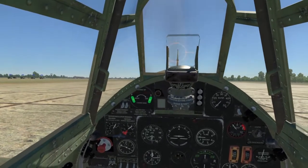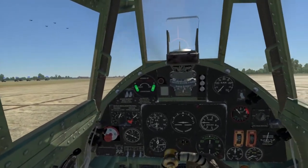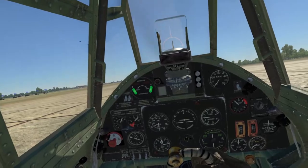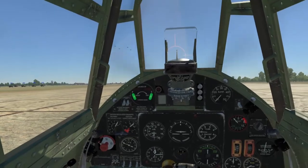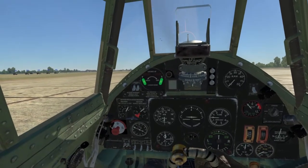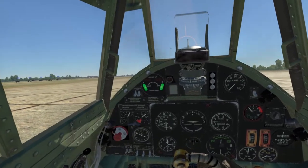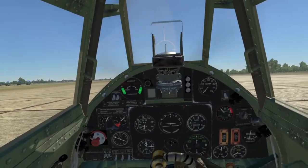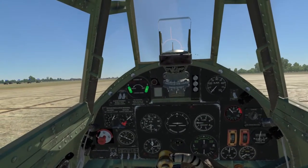The biggest problem that new players encounter with taking off is something called P-factor. There's a long, slightly complicated explanation on Wikipedia, but I'm going to break it down into simple terms. Basically your propeller is spinning, and that exerts a force on your aircraft. Depending on which way your propeller spins — clockwise or anticlockwise — it's going to pull your aircraft to the left or to the right as you begin your takeoff, because whilst your aircraft is at a high angle of attack with the nose still pointing up, this P-factor can have quite a strong effect.